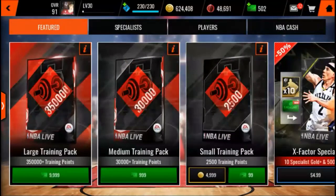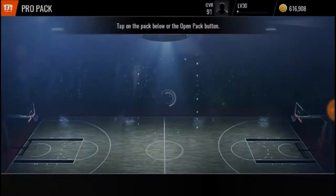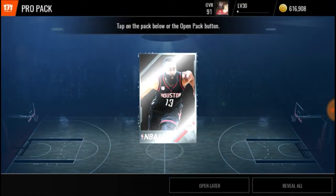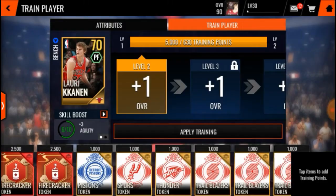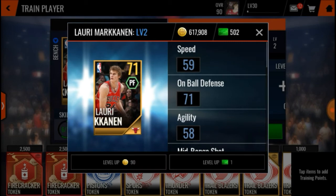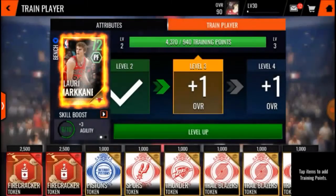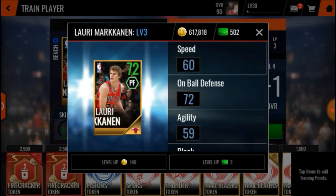Let's just open a pro pack right here. I don't want to waste any of my coins because I don't have any coins right now. We got Lori Marcon on the last promo — pretty useless — so we'll put him here and use him to level up another player.